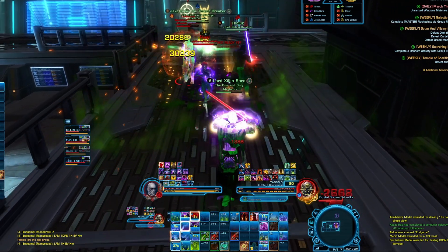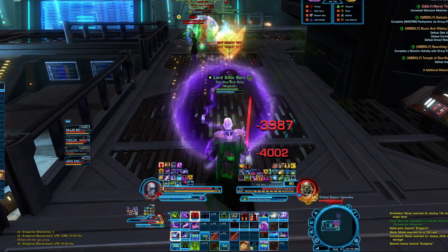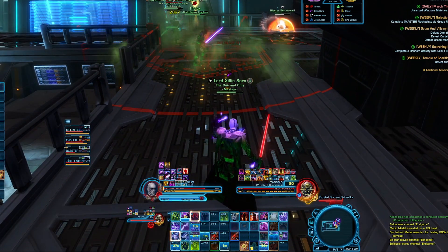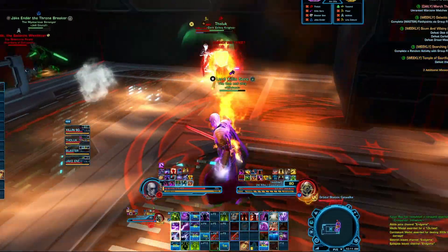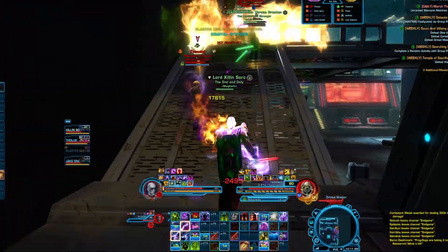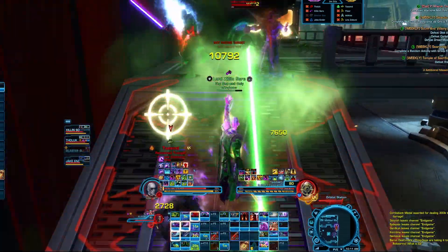This new system is something of a hybrid of the old style where gear drop scores were based on the difficulty of the content, and the more recent style where gear drop scores were based on the current average gear score. Killing bosses or completing PvP matches and missions will still always drop randomized personal gear for you. It's what quality of gear that drops and how you go about upgrading those pieces that is really different.